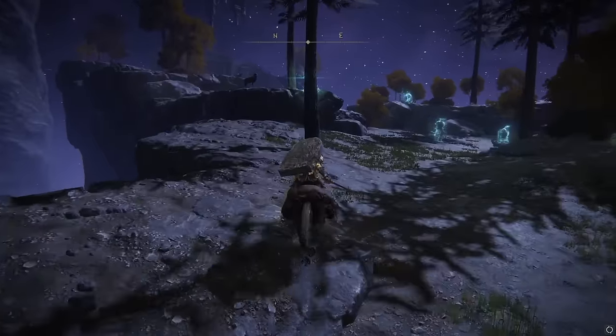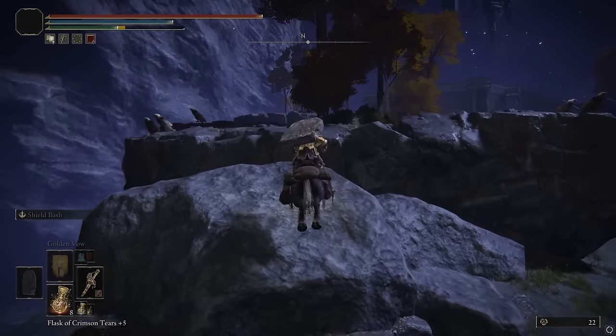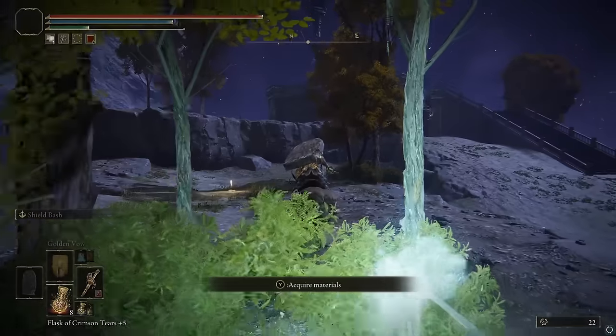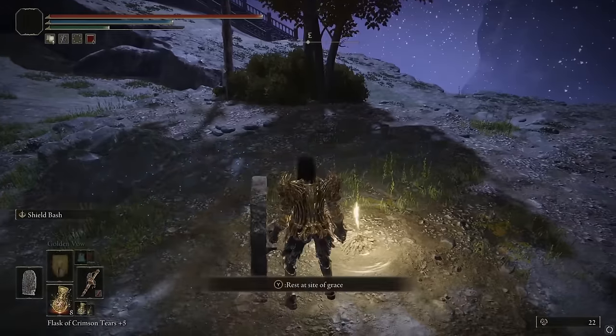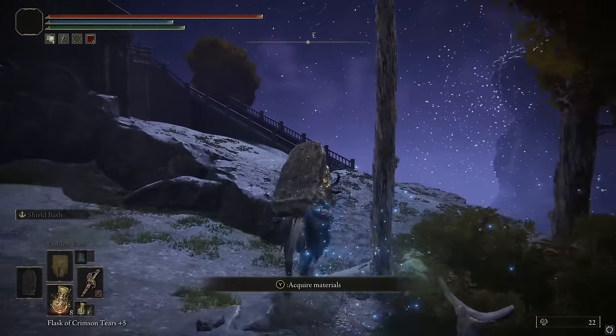You're going to cross over this to the north — you're going to block the line of sight if you want. Then you can get up to here, and then up here. There's a grace right here that you probably want to grab, and you could rest at it in order to get these guys to stop shooting at you.